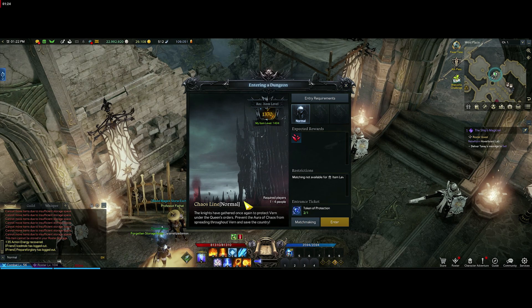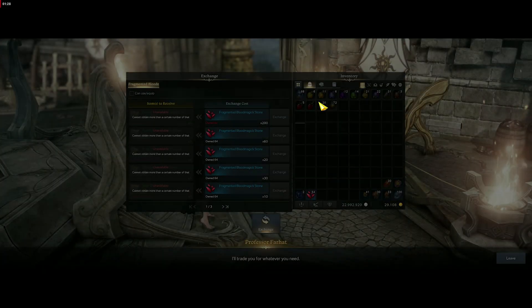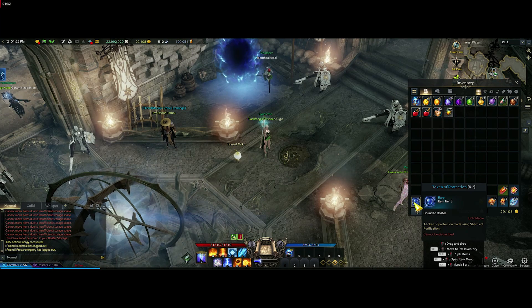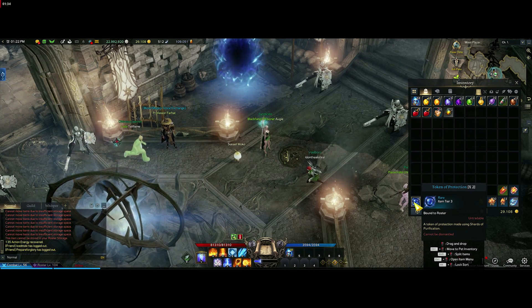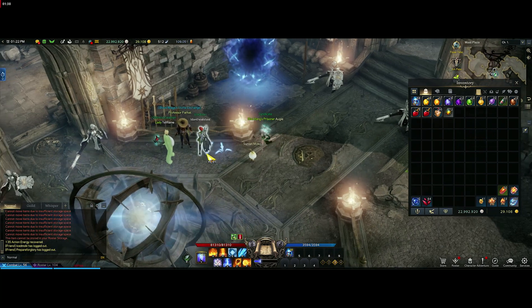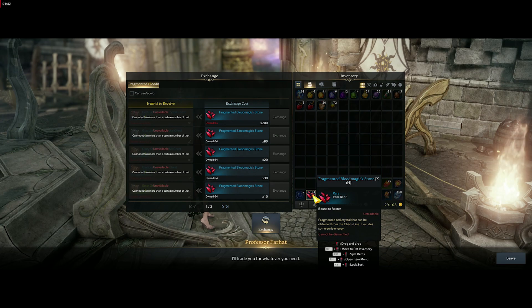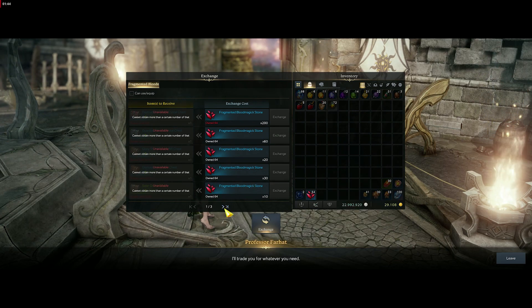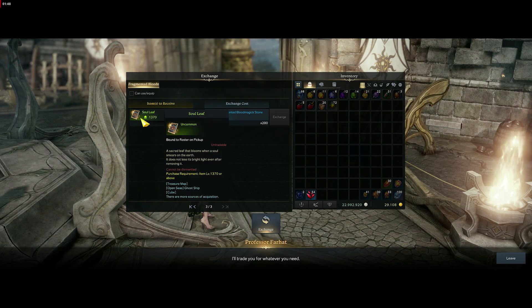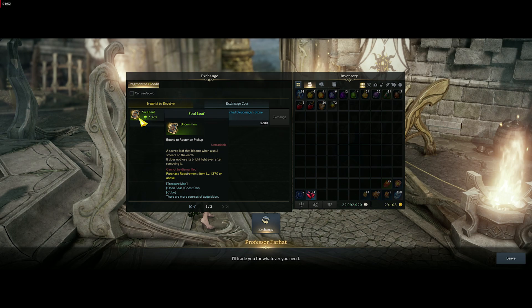Right now we're on week three since this came out. I did the last run from last week because I had a key left over. These two keys I have here now are from this week's weekly quest. I would actually suggest not using them if you've already bought everything, because if you go in and get these blue materials, you can't buy anything else except for the soul leaf and the card XP.